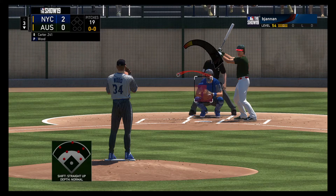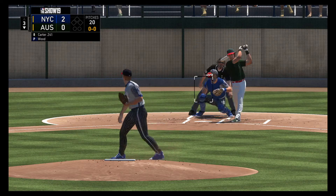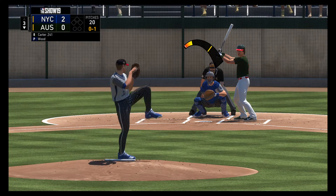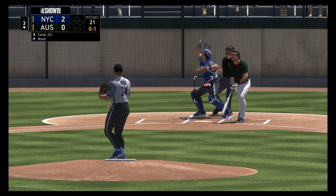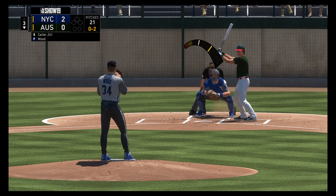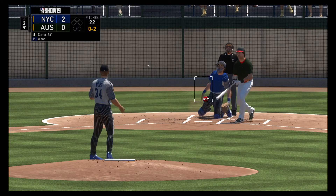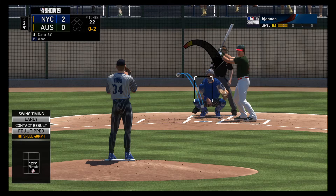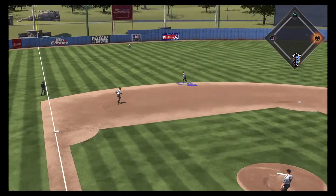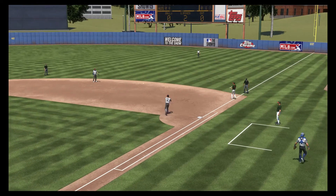Striding into the box, Gary Carter — the catcher. First offering on its way. And it's fouled away. And he fouls this one off. Into the windup, here comes the 0-2 pitch. Another one sent foul. Hit hard on the ground to short, played on the backhand. Throw just in time, and oh, that was awfully close.